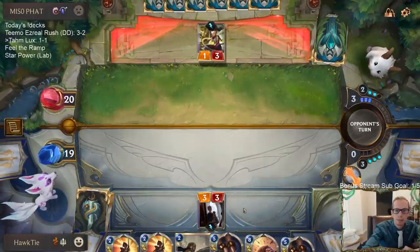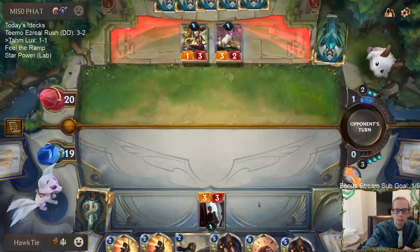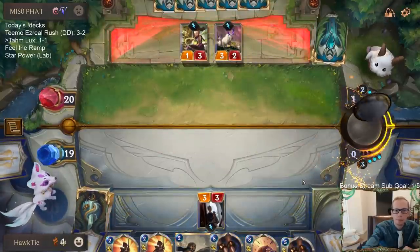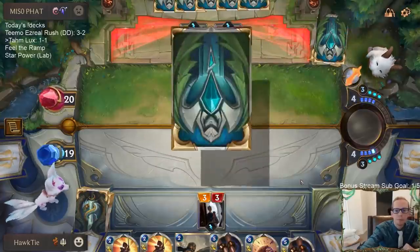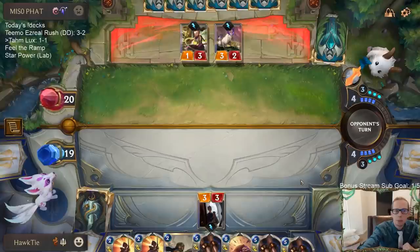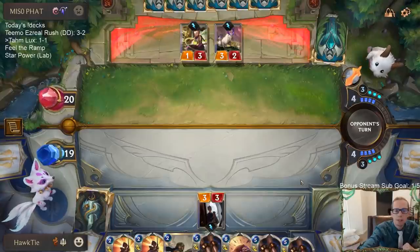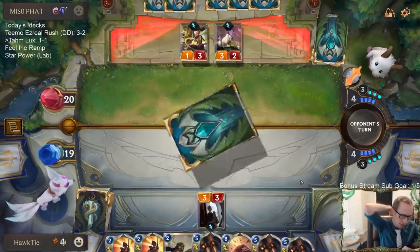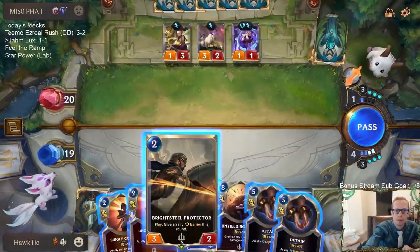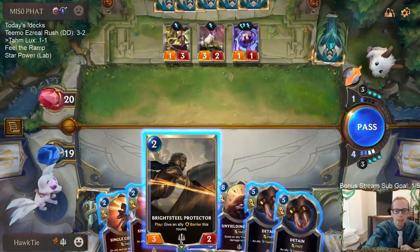Pass, pass — no Zed please. Well, at least it's not Zed. Plenty of Detains. This, unfortunately, is just a Hush deck — Stars Speak. Yeah, not really the kind of deck I love playing against.